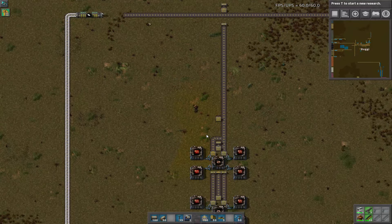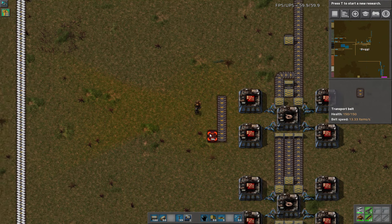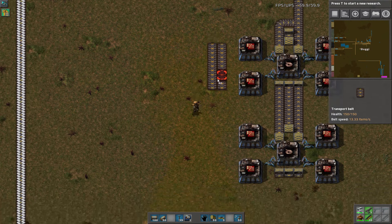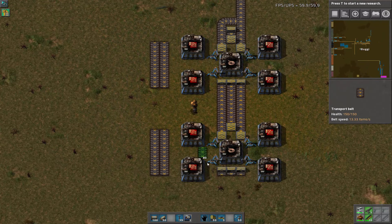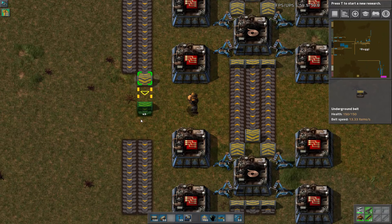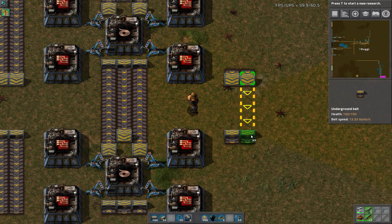That will allow us to really maximize. So now we need supply. We have two belts that are going to come down, and again we're going to want to leave a gap here for potential beacons later on. So we'll leave a three gap between these two.